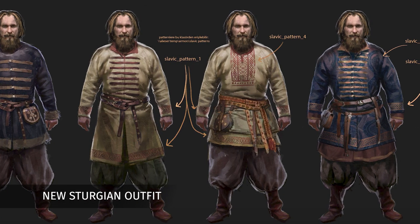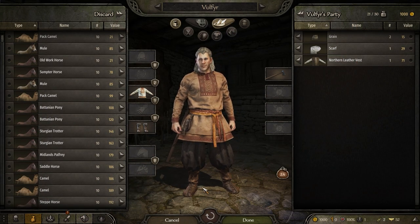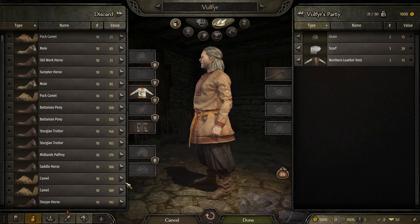After visiting the barber, why not treat yourself to some new threads? This new light tunic features Slavic-style patterns from Sturge's finest embroiderers.